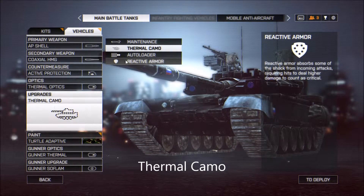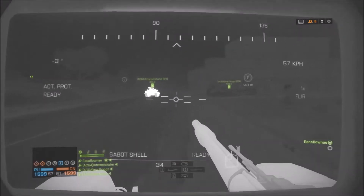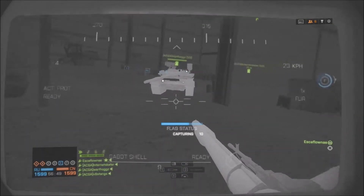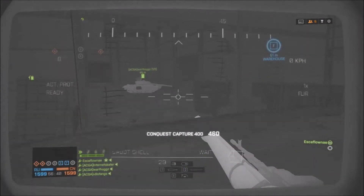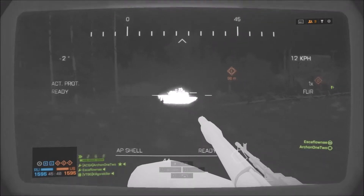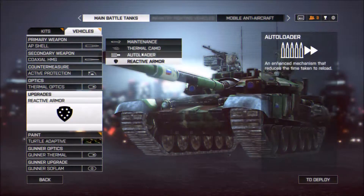Thermal camo — this has recently been buffed in the patch and I absolutely love it. In these videos, the tank on the left has normal camo and the one on the right has thermal camo. As I get further away, it's harder to tell which one is actually a tank. When I come in close, the one without thermal camo is easy to spot, but the longer I look at the thermal camo tank, the more it blends in. If I'm playing on a map like an oil field where it's dark, it's really great to have this. You want to hide and be barely noticeable — that's the goal.